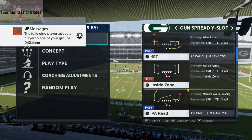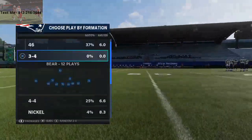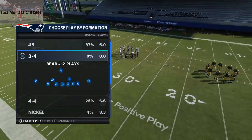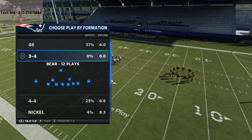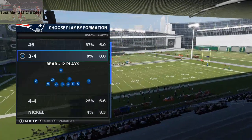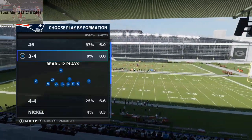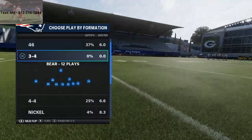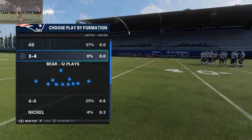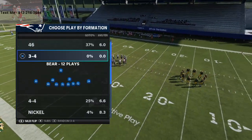We're going to talk about a pressure out of the 3-4 Bear. This is in the 46 playbook. Some of you have probably gotten my 46 playbook defensive ebook. This blitz is not in the ebook yet, but there will be some updates with some different pressures. If you haven't gotten the ebook, there are more blitzes from the 3-4 Bear, the 4-6, and nickel formations that are really effective. It's got my full offense and full defense — that link is in the description below.